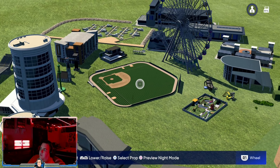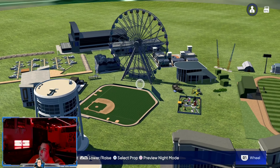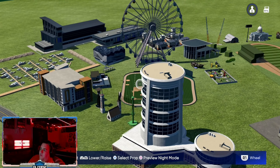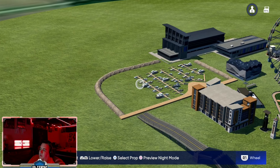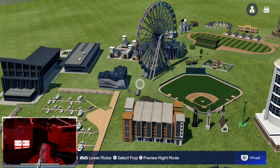We're at 99 percent so I'm going to have to delete a few items. Before I do that I'll take a screenshot. The other big thing about this is that our ferris wheel moves — it's animated. So this is the first batch of items.